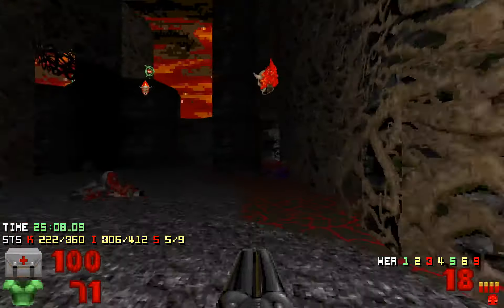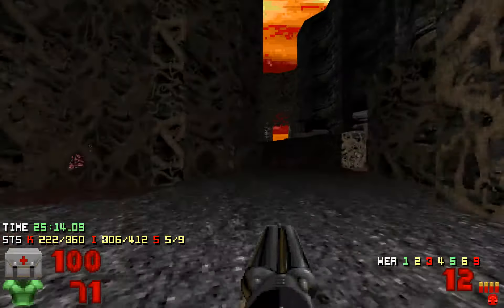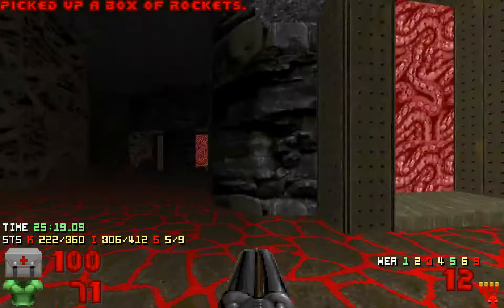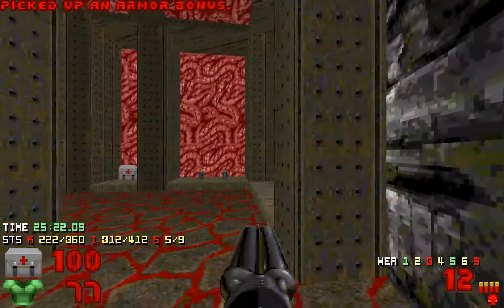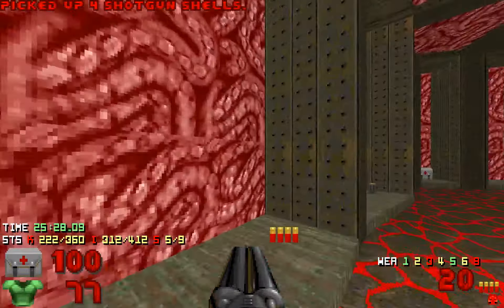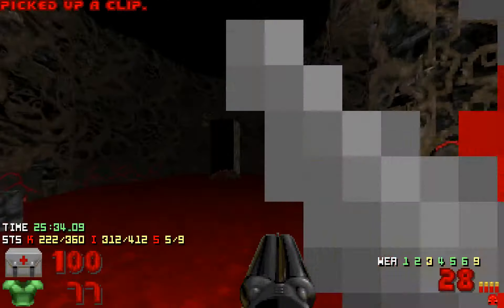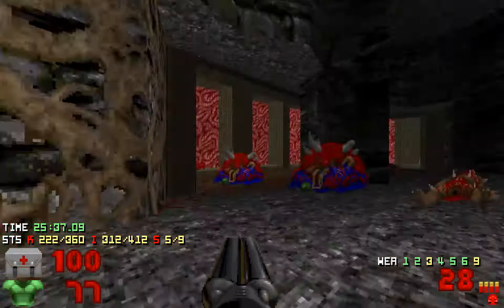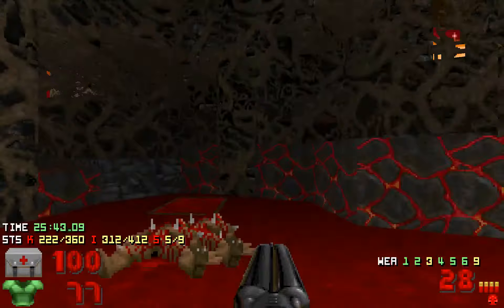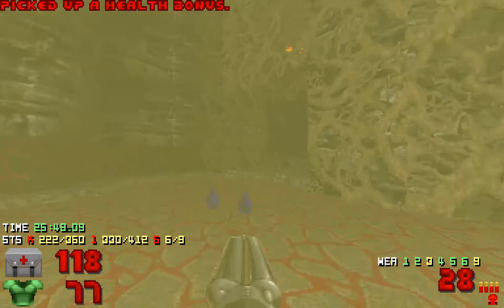We're getting a lot of rockets. Usually my shells won't go this low but it seems this time they did. There's a secret switch, but I'll take everything right here and finish taking the bonuses first. Usually my shells won't go this low, but I guess this time they did. Did I take everything right here? Yeah, okay. Switch — secret.